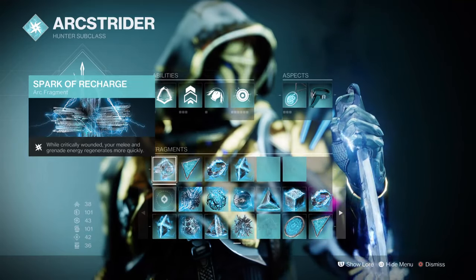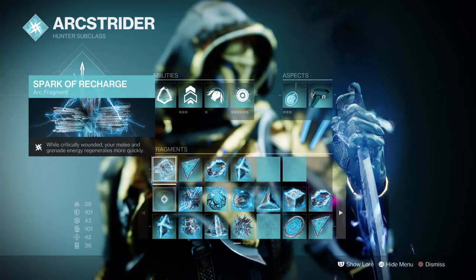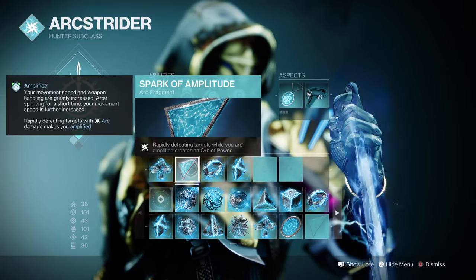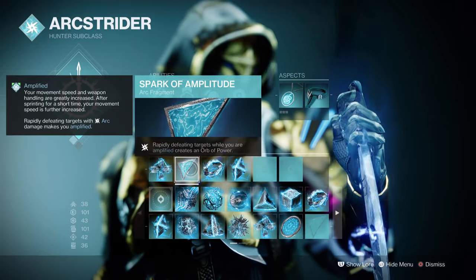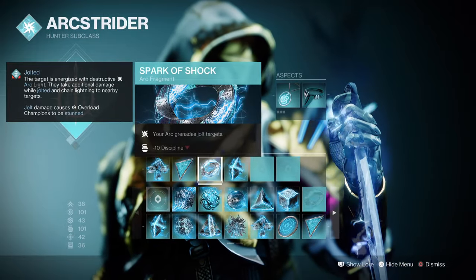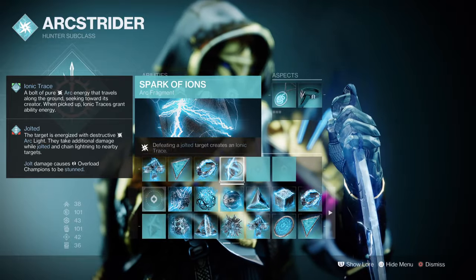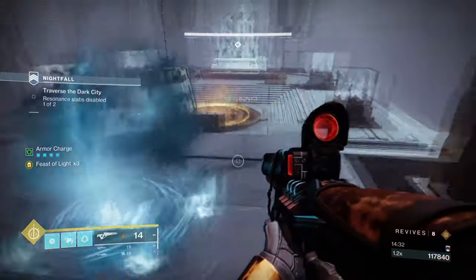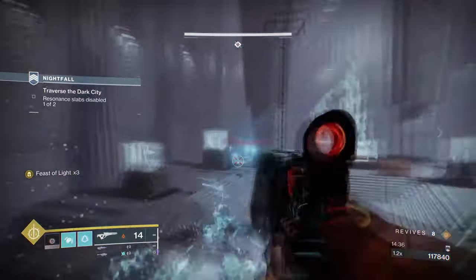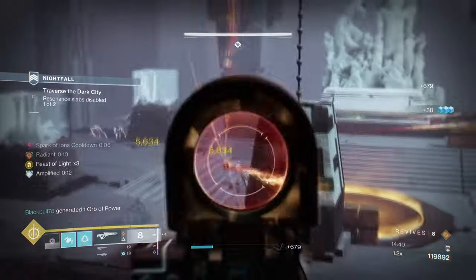The Fragments used are Spark of Recharge, where while critically wounded your Melee and Grenade get 400% ability regen until healed; Spark of Amplitude, where while Amplified defeating multiple enemies drops Orbs of Power; Spark of Shock, where your ARK Grenade Jolts targets; and Spark of Ions, where defeating Jolted targets creates Ionic Traces. The three must-haves are Spark of Discharge, Shock, and Ions, as they actively work to improve the large-scale benefits the build already provides.